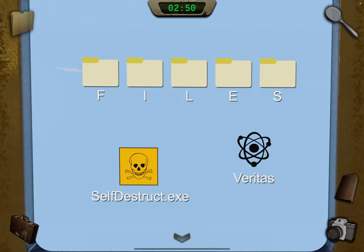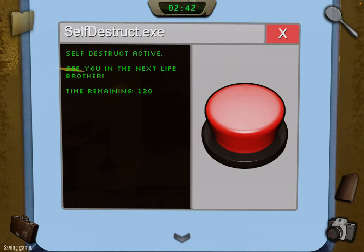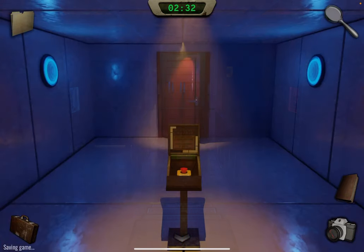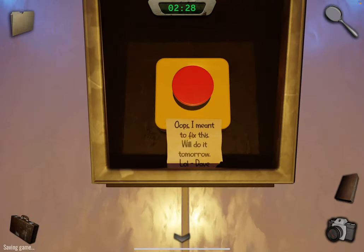Now tap on the self-destruct and press the button to self-destruct. We have two minutes. Go back and up the stairs — this is open now. We can't shut it off but there's a clue on here we need. Take a photo of it.